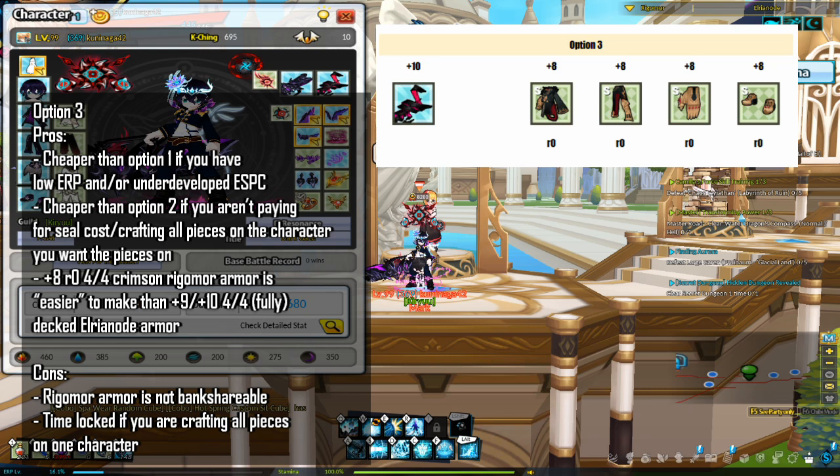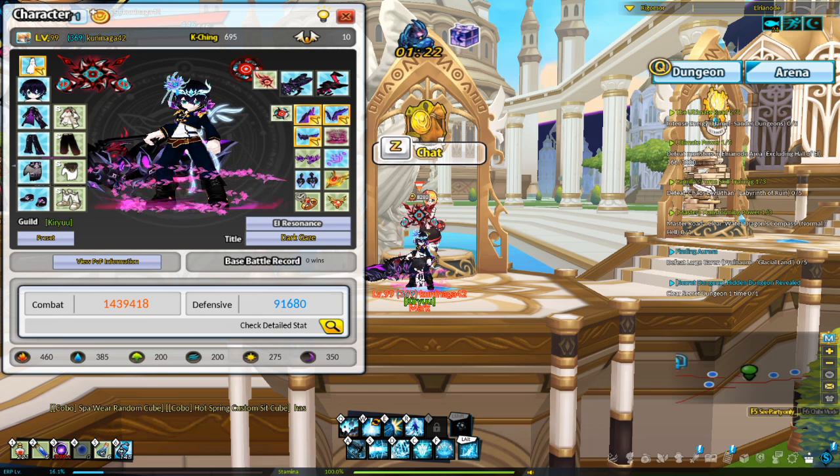Option 3 is a plus 10 FOJ and plus 8 reforge-0, 4-out-of-4 Crimson Rigamore armor. Option 3 is arguably the easiest method, and also exists if you are having a hard time with a plus 9 FOJ due to low ERP and/or an underdeveloped L-Search priority collection. With a plus 10 FOJ, you can hit the CP requirement with a plus 8, 4-out-of-4 reforge-0 Crimson Rigamore armor set. Plus 8 is free and you don't need to reforge your Rigamore armor at all. The reasons I don't recommend this option are that Rigamore armor is not bank shareable, so it doesn't benefit your whole account. If you plan on making more than one Birth Rate alt, it's even more unrecommended. Also, if you plan to save time by crafting the Rigamore armor pieces on different characters, you will need to pay the seal cost to move the armor, or buy Rigamore armor which costs more money. If you want to save the cost of seals, it will take more time to make all the pieces on your Birth Rate alt character.